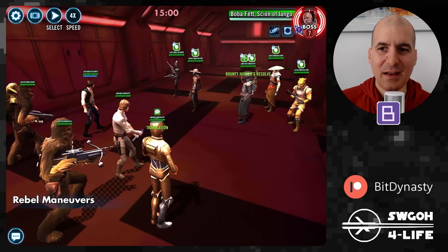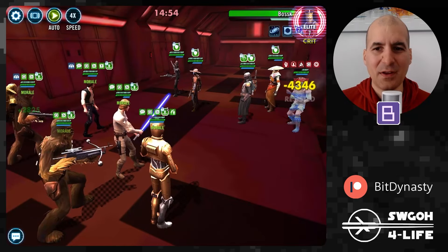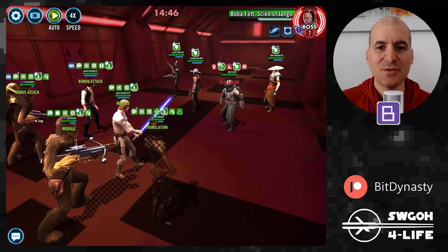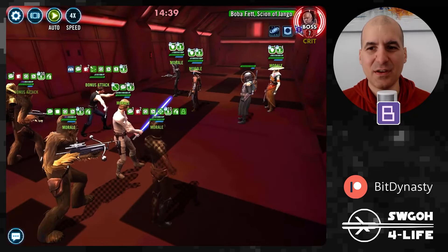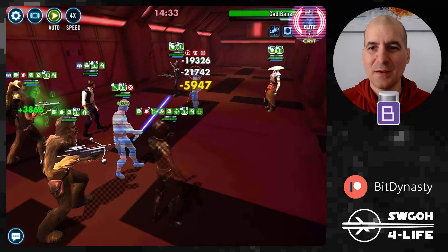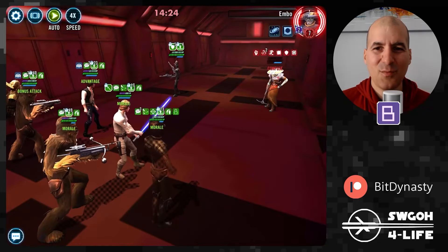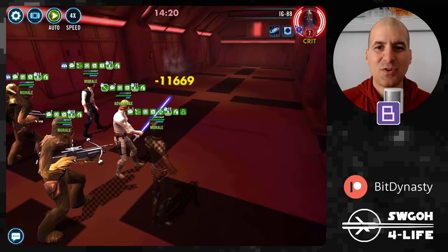If you don't have Mon Mothma, another way to get this done is CLS. Same thing — just target Bossk, hit autoplay, and let these guys wreck the Bounty Hunters. Plenty of attacks out of turn as you can see, so this will complete the rebel feat as well as attacks out of turn. You'll then have to do something else for Damage Over Times. Come on guys, let's wrap this up — boom, there we go, more attacks out of turn, just gunning down IG. Rebels should be out of here, getting the rebel feat done and attacks out of turn.